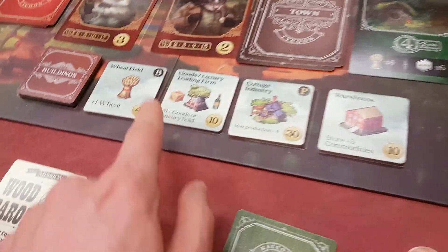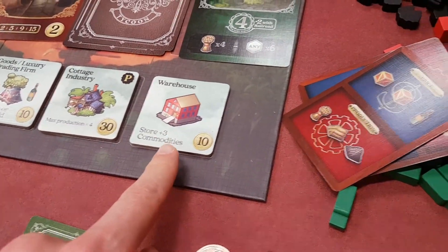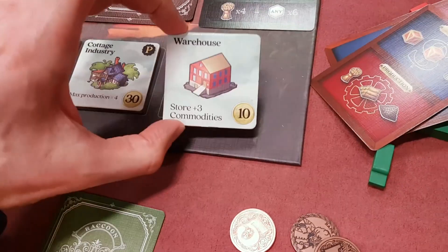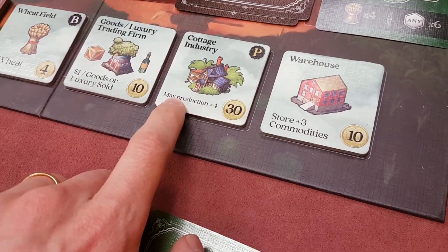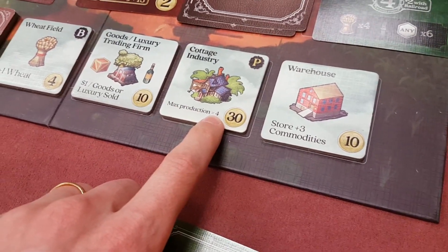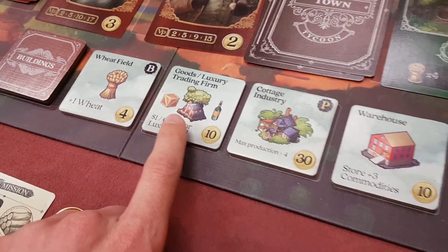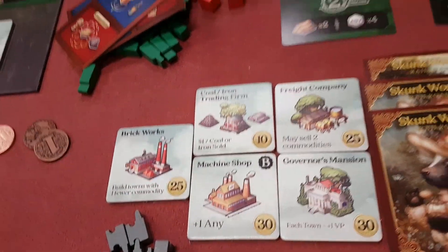Another thing you can do is buy a building. You can see there's a pile of buildings at the bottom here, and the building will help you in various ways. You can store a maximum of ten goods plus the number of buildings. So you might buy this one to help you store extra goods. This one, when you produce, instead of producing just three, it could produce four things. This one gets you money when people sell certain kinds of goods. You can buy the buildings — just pay the money at the bottom right — and add them to your tableau.